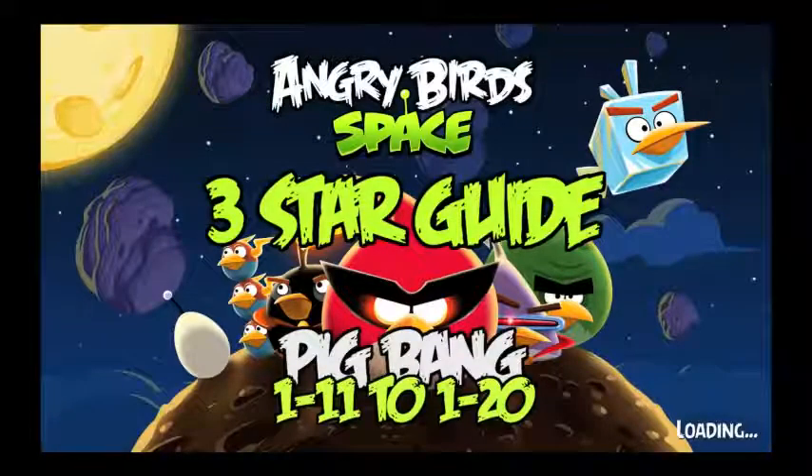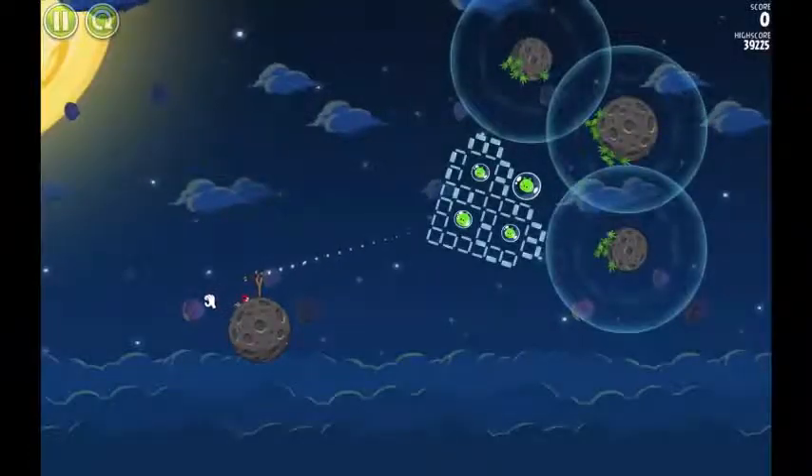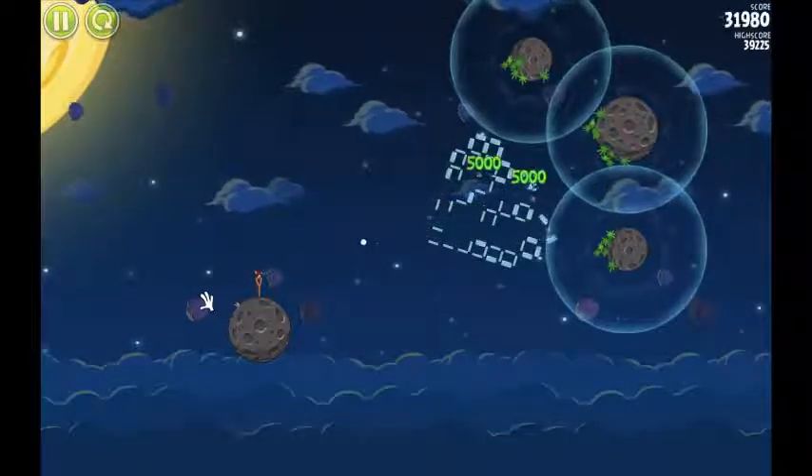I'm gonna show you in Pig Bang — I think it's supposed to be like, PIG BANG! But I say PIG BANG because it sounds dirtier. This level's 111 to 120. Oh, it's the shape of a heart. It is the shape of a heart. This is one of those ones where they're trying to trick you — they're making you think you gotta go around and surf the orbit of those planets.